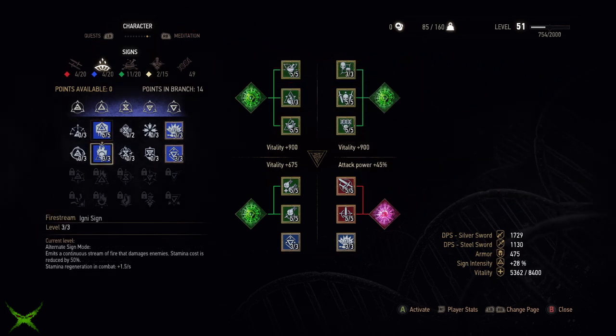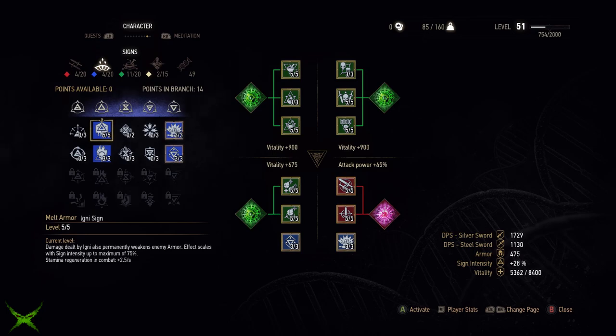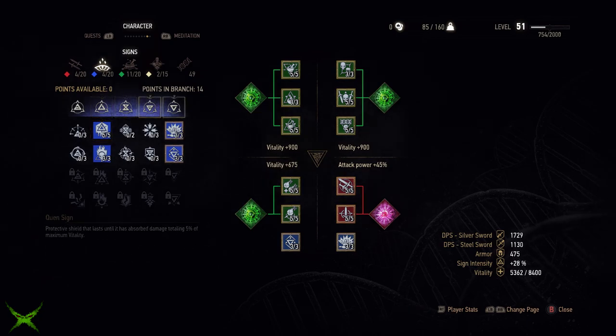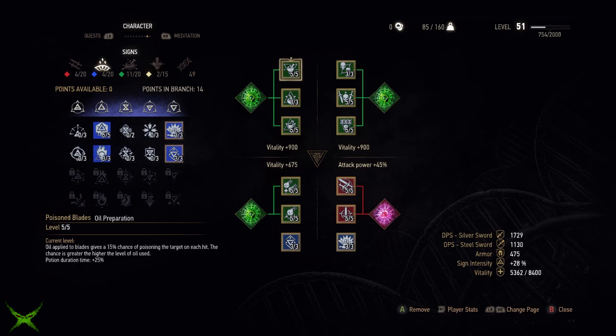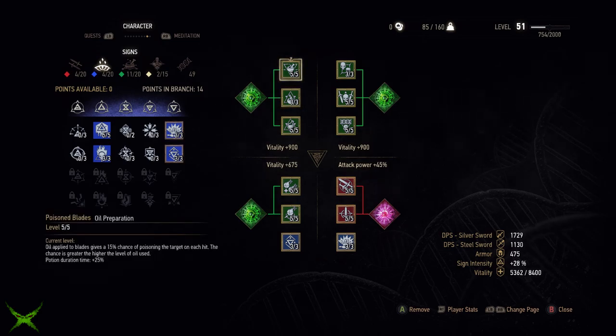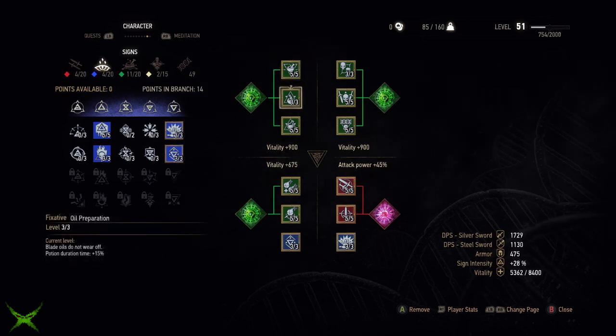Let's jump into the abilities we're taking for this build. I won't prioritize them in order of which to pick up, but you'll want to end up with these by the end at a high enough level to unlock them all. We'll start in the alchemy tree — pick up Poison Blades and Fixative, which will apply poison damage over time on melee attacks whilst allowing your oils to remain permanently.